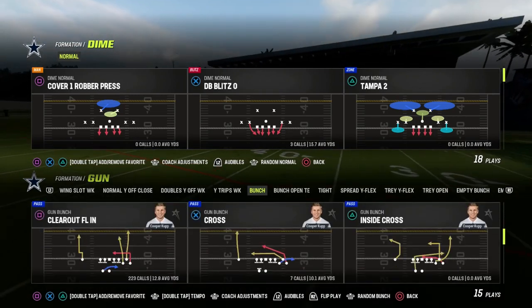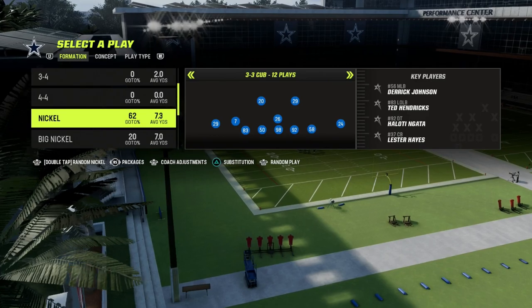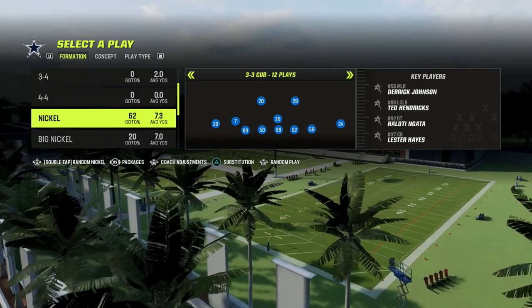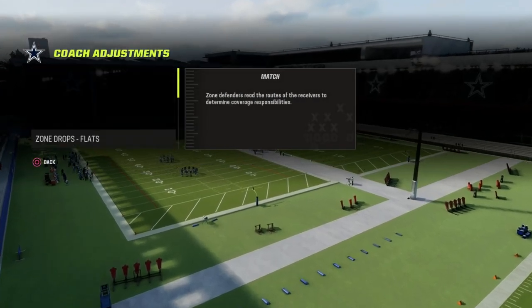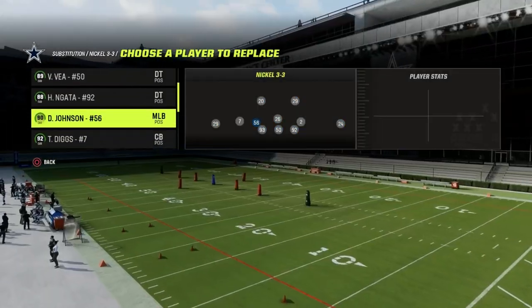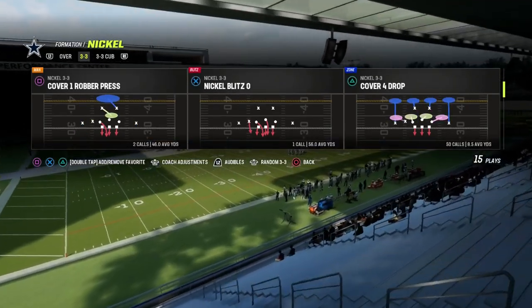I'm going to jump on the field and talk about one of my favorite defenses in the game, which is the nickel 3-3 cup. You can get this entire defensive e-book on the Patreon for just $10 — it gets you everything on the Patreon site, over 20 offensive and defensive e-books. The only audible we're going to set is cover four show two, coming out with our zone coverage on match, in the nickel 3-3 formation because it gets the best personnel on the field.